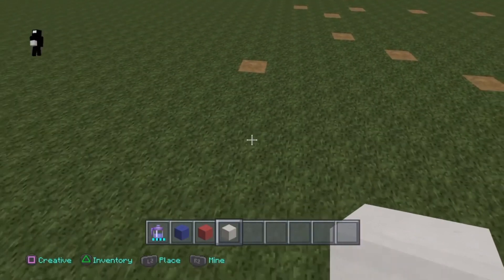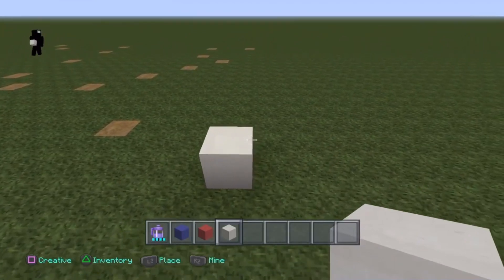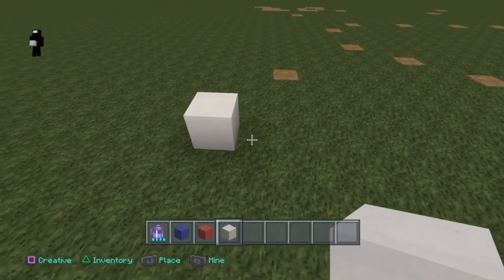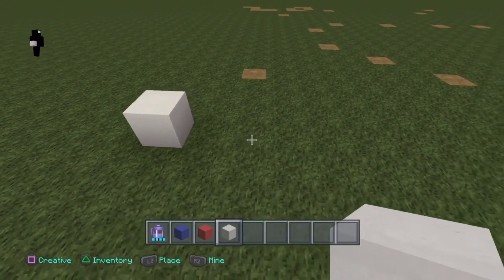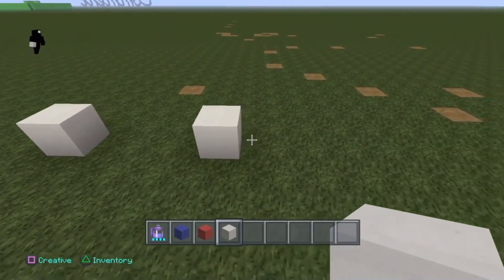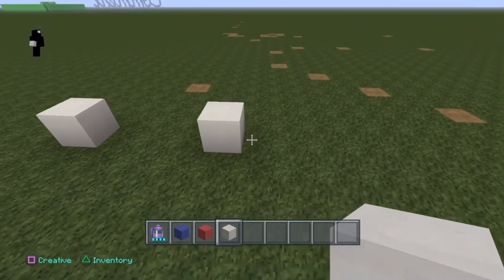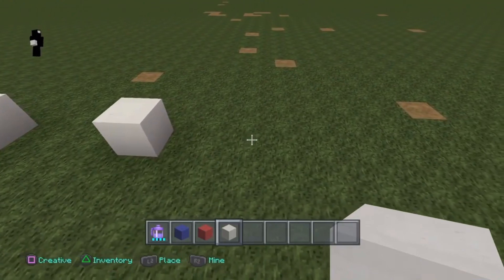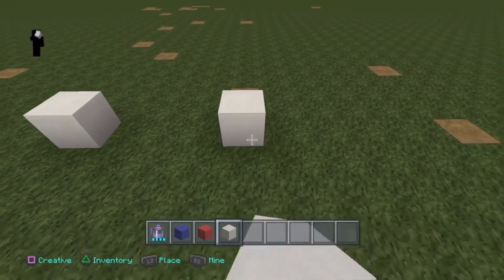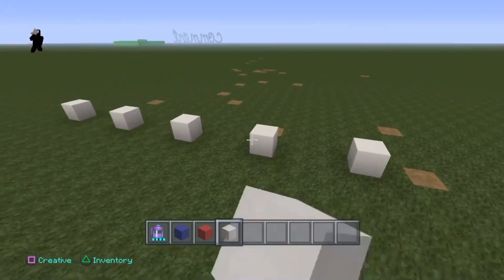Take this white block and place it down just like this — this is going to be one of the stars. Now we're going to place the next star. We're going to skip over three blocks, and on the fourth block we're going to place another white block just like this. Repeat this process three more times, so it should be a total of five. You already have two, so just make three more: skip three blocks, place a white block, skip three, place a white one, skip three, and another white one.